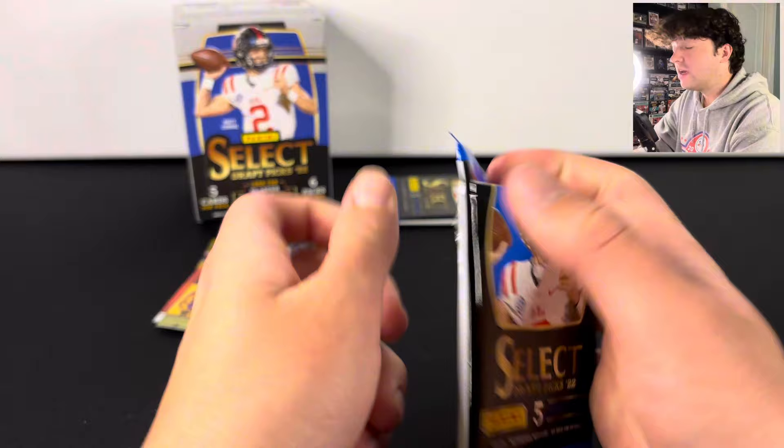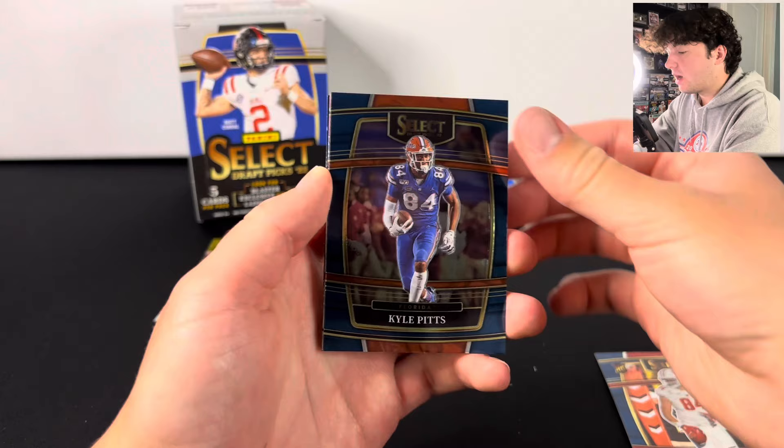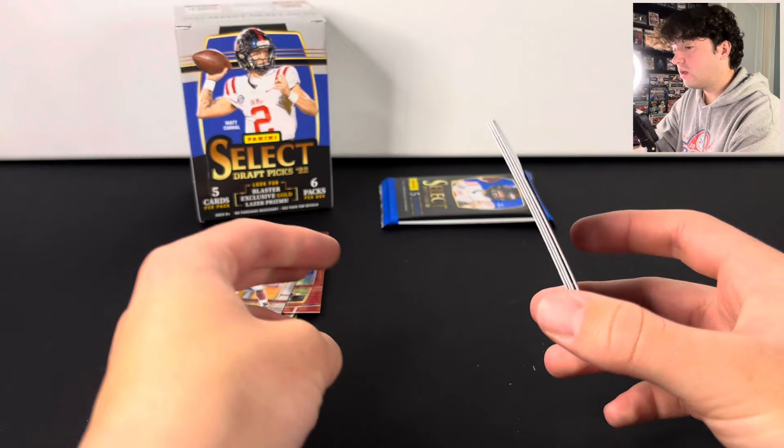We got two packs left. Usually in these Draft Picks products, the last pack will have a numbered card or auto if the box does have one — that's usually where it is. We have a silver in this pack. Kyle Pitts, Justin Herbert. Let's see who the silver is — we're going to have Sean Alexander on the silver, and then Derek Henry there on the back.